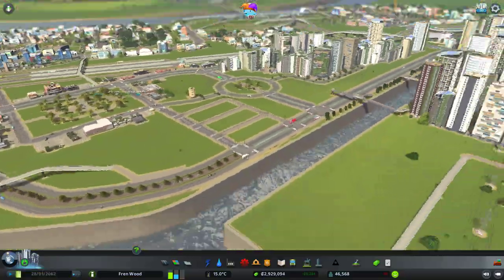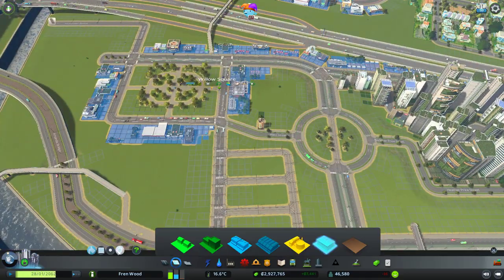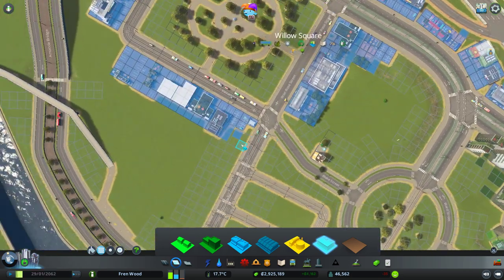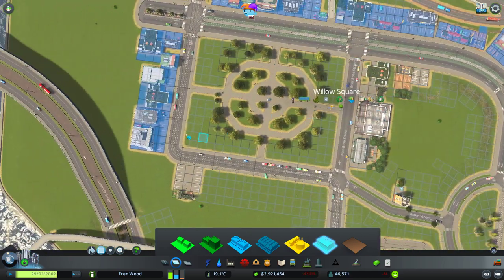We've left this parkland along this front relatively untouched for a while and I just wanted to do something with it today. So I'm just going to unzone this guy and then probably these guys as well - let's get rid of them, and then probably these two. We'll leave those there for now.